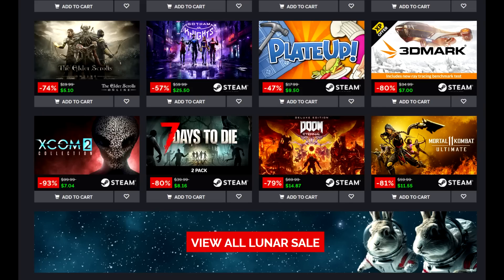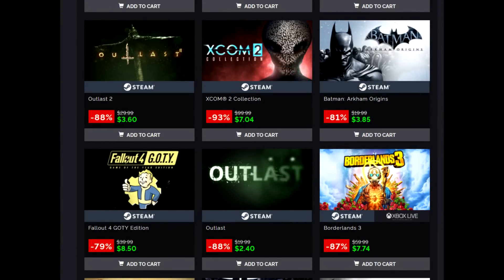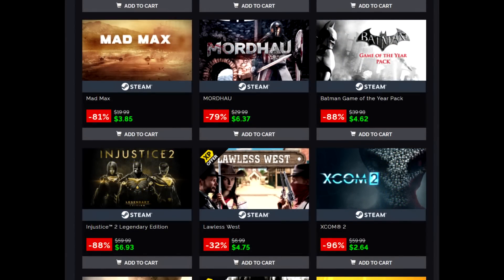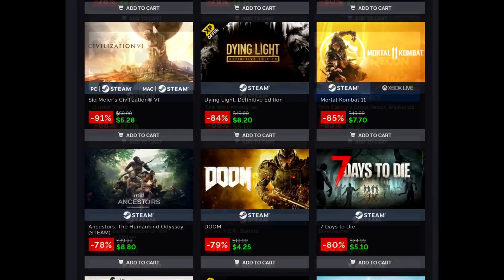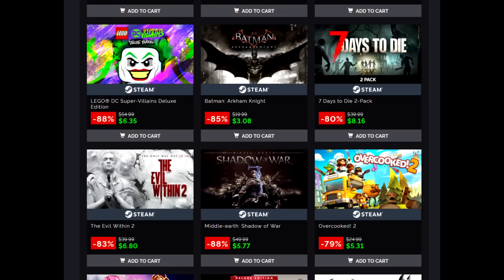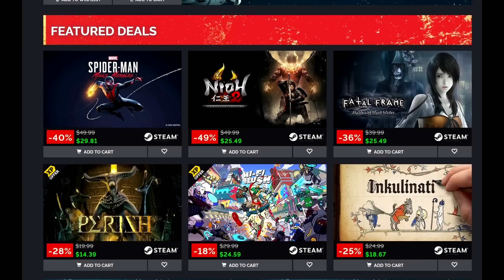This sale is ending today. GMG always has a lot of great deals and they'll be cycling in more stuff. As far as pre-orders go, Hogwarts Legacy Deluxe Edition is 15% off for $59.49. Atomic Heart is 18% off for $49.19 — that will also be released through Xbox Game Pass, but if you're not a big Game Pass person and want to pick it up, it's a little bit cheaper on GMG. But mainly wanted to cover the Lunar sale — there's a ton of great stuff and games I didn't even mention.